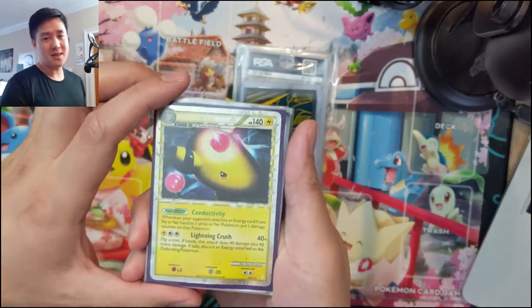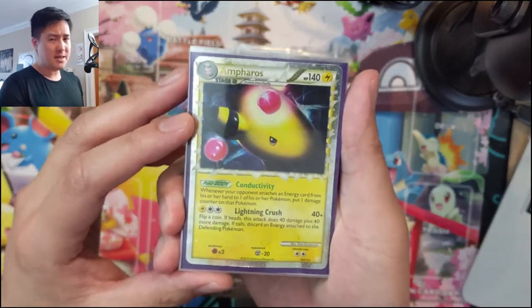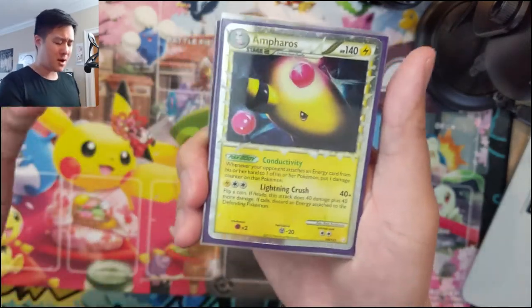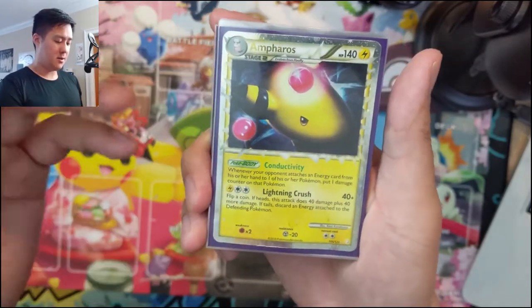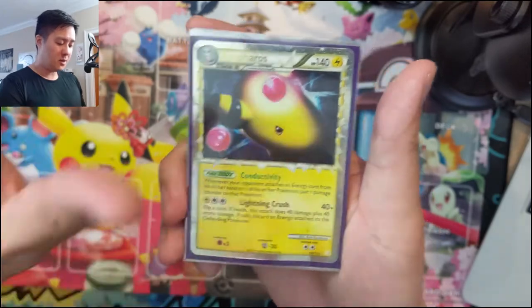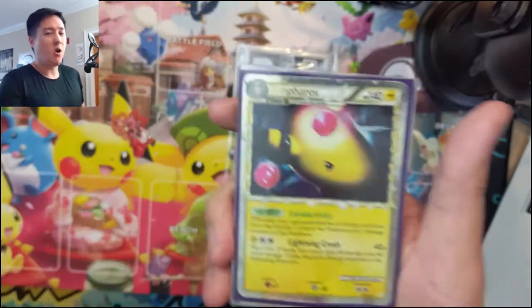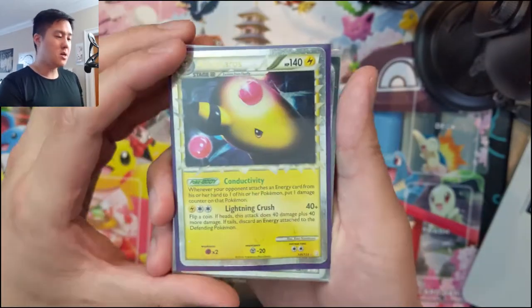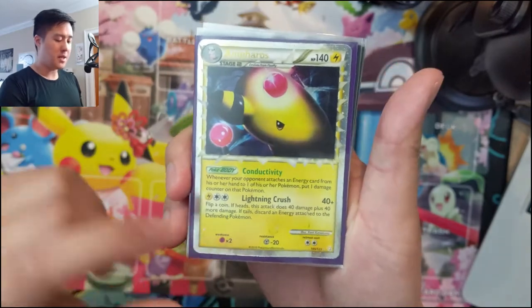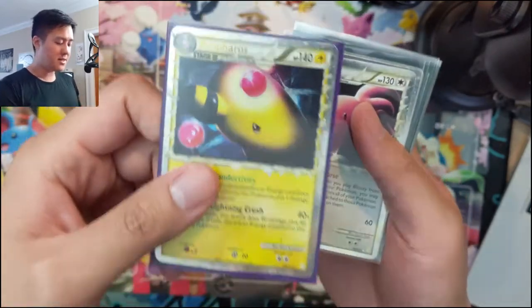The collection we finished today is the Primes. I don't know too much about the lore behind the Primes — it doesn't even say the word 'prime' on the card — but it's the silver border with these spike things. During this time we also had the Legends set, which we're almost done with. Starting off HeartGold SoulSilver with Ampharos.